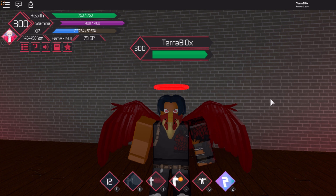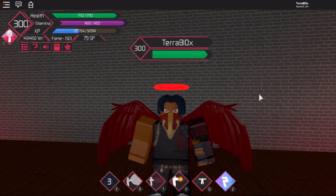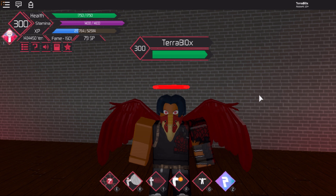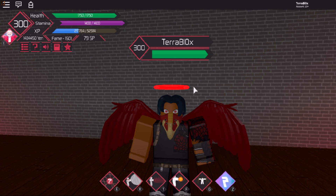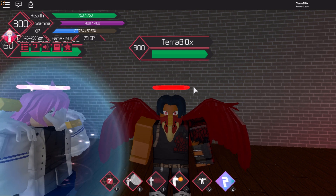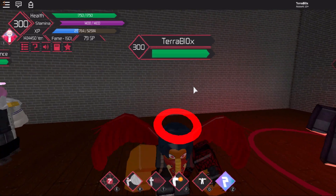Hey, what is up guys, it's Whattara and we are back with another video. Today we are playing Heroes Online — the weekly update just came out, which included a couple of revamps. Explosion got some new stuff, Acid got a revamp, Somnambulism or however you say that got a revamp as well, but most importantly AFO got a revamp.